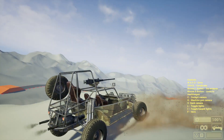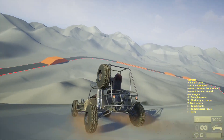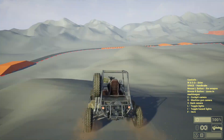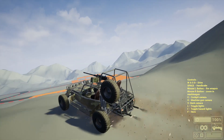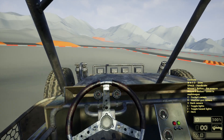The buggy is pretty powerful and can climb almost anywhere, just like a real vehicle. We have a particle effect when you hit something because it's so low to the ground - sometimes you will hit something. And we have a cockpit camera of course.